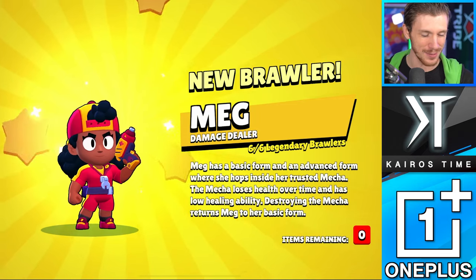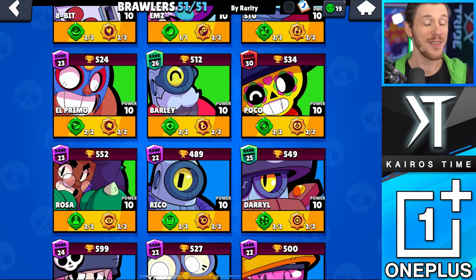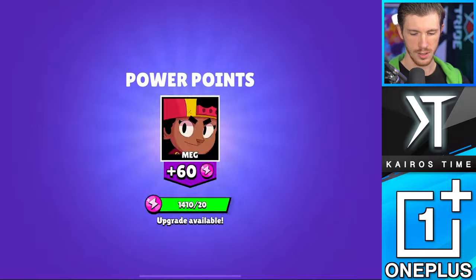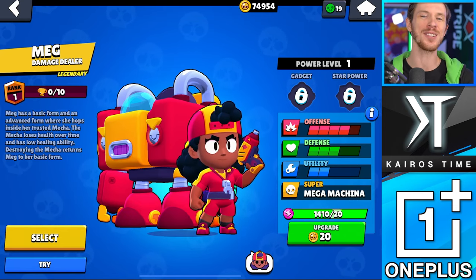My stomach's not feeling it, but I'm going to take a little bit more. So easy to do. Six out of six legendary brawlers — that is what I like to see. Six legendary brawlers and four rare brawlers. I've got to upgrade her now. Oh, Meg! I'm so excited about Meg. She's such a fun-looking brawler. She's got a great little personality. I love it when she says 'robot mode engage' — it's so funny. She wants to be a little superhero. It's so cute. And her mechanics are awesome.